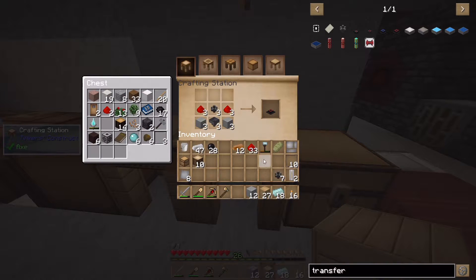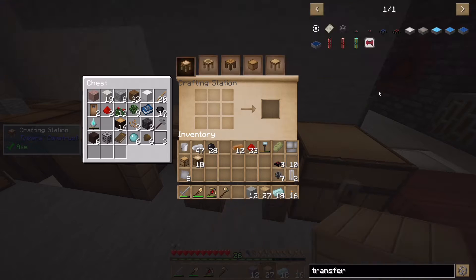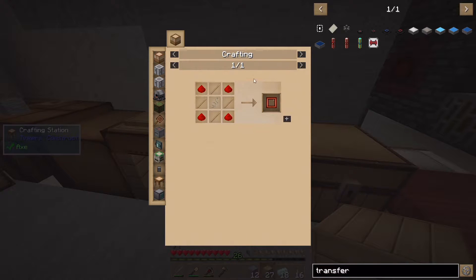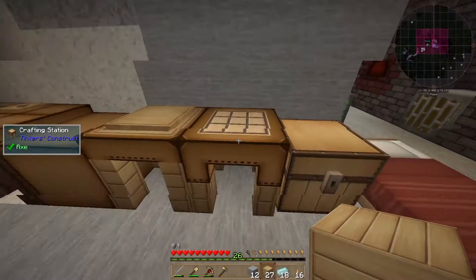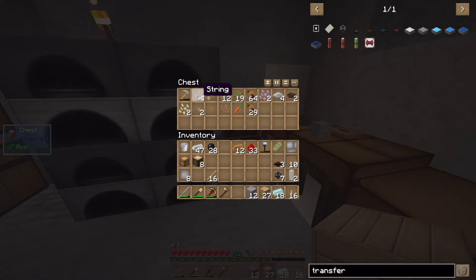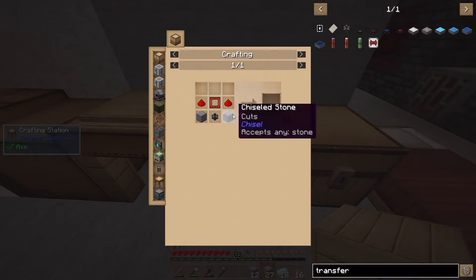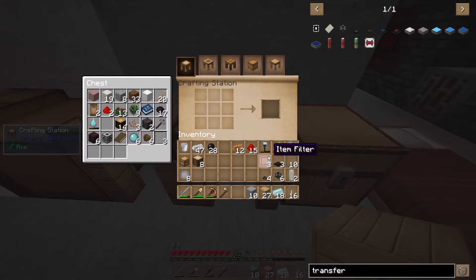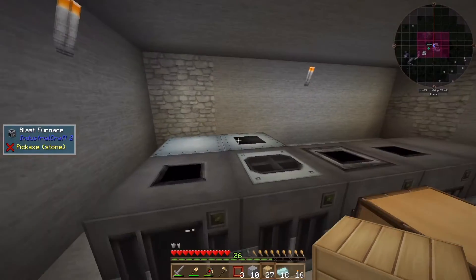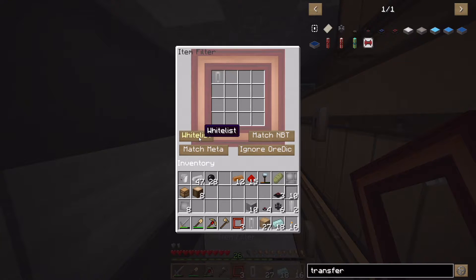I'll turn three into transfer nodes. For the item filter I need sticks and string - I'll need four of those actually. Let me get sticks and string. One, two, three, four - let's get the filters. I'm going to configure them right away with the empty cell: universal fluid cell, whitelist, match NBT, match meta, ignore ore dict.